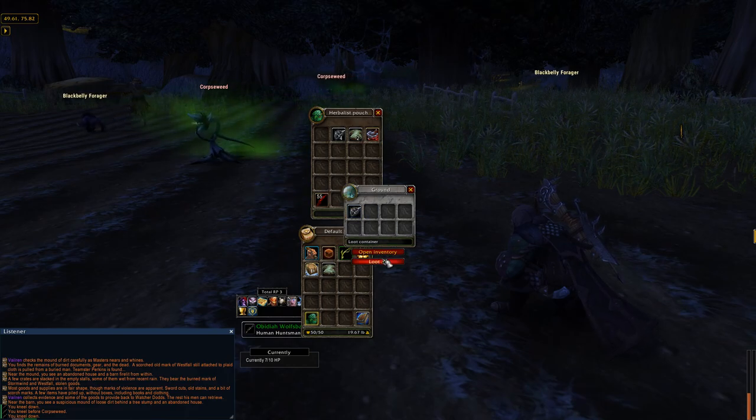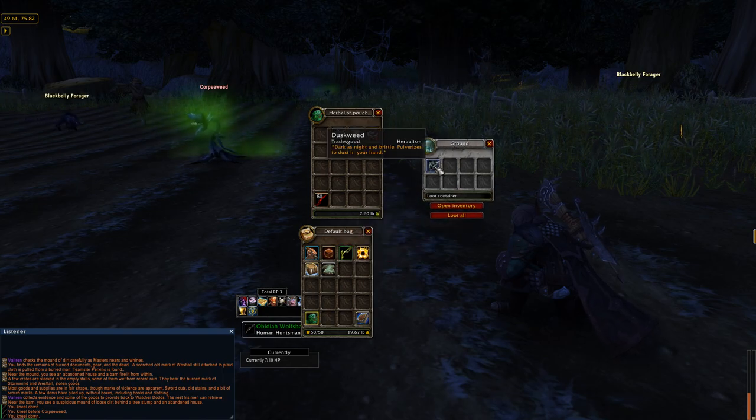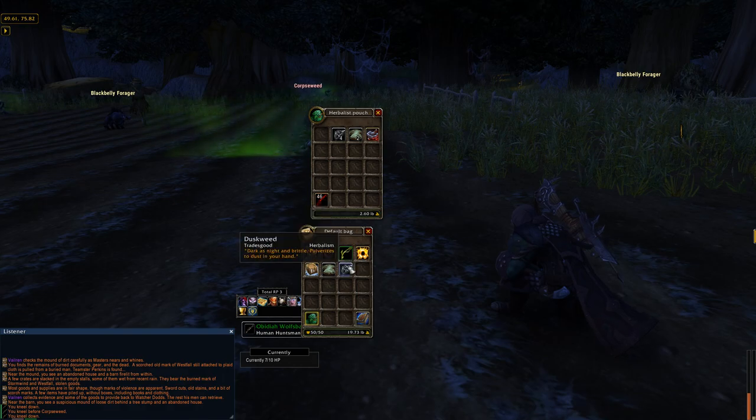You'll see there it played an animation, moved the camera, and made my character kneel. Looks like I picked up an herb — I got some Duskweed. Let's go ahead and hit Loot All, and it moves it to my main inventory.